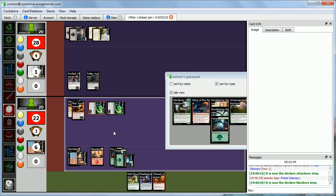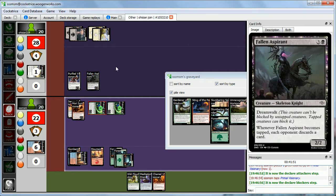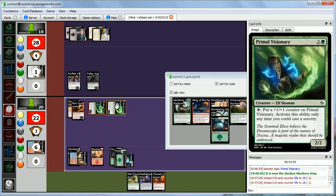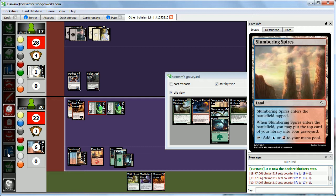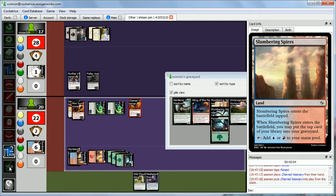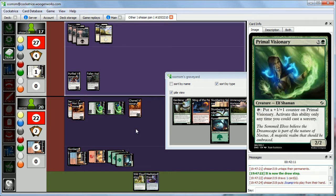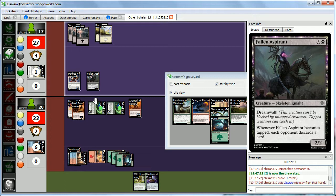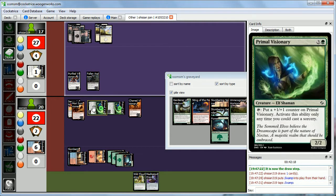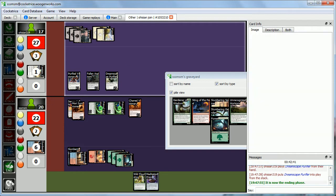Abby takes three damage. In our second main we play Charred Visionary for three mana and pass turn. Meditation Prism is fine but I'd rather just get more creatures on board. Fallen Aspirant is not great right now — Dreamwalk creatures aren't good at getting in when your opponent is beating you down because they'll have tapped creatures. Abby plays Dreamscape Purifier for five mana — a 3-5 Dreamwalk with Vigilance.